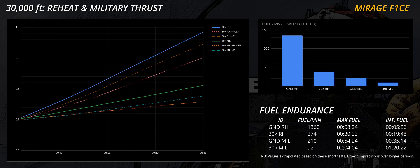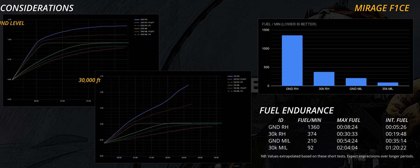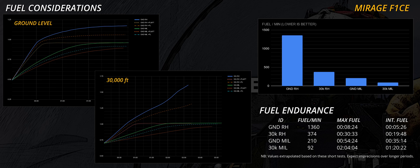Fuel-wise, the ATAR 9K-50 shows the most unusual results. This engine seems efficient at high altitudes, whereas it is poor at best down low when reheat is used. The fuel consumption at low altitudes is in fact 360% compared to 30,000 feet. In the military thrust setting the endurance increases considerably; nevertheless, the ATAR still uses more than twice the quantity of fuel at low altitudes compared to up high.